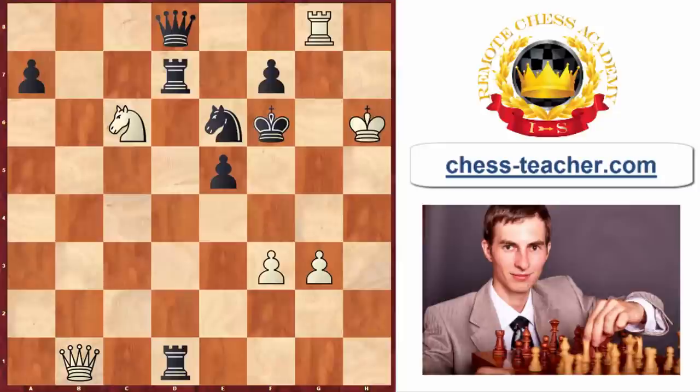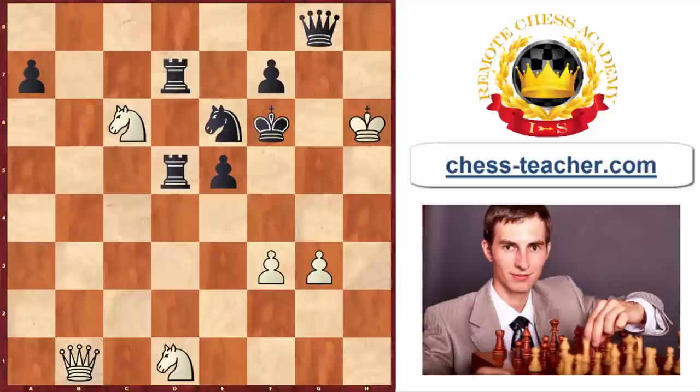Let's take one move back and see what else black should do. Of course, instead of capturing the white's knight, it looks a lot more natural for black to just go ahead and grab that rook on g8 — because why play this strange move giving out the rook when you can simply take it?